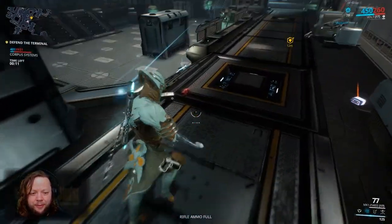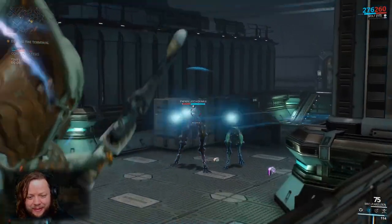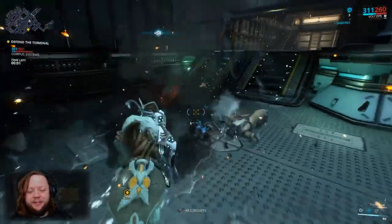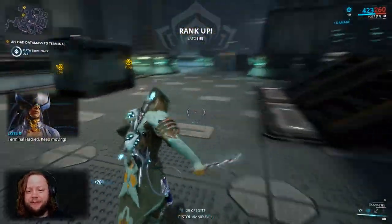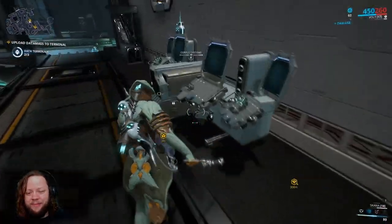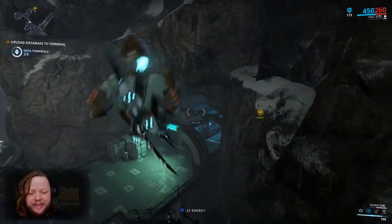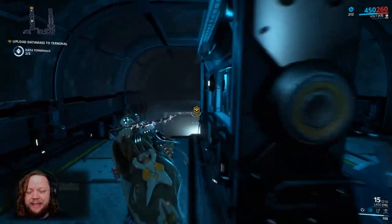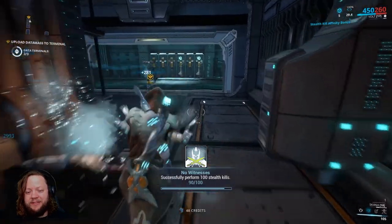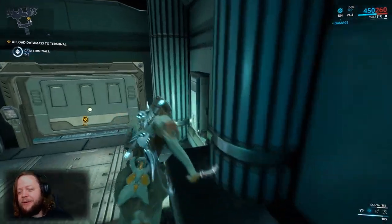We got a headshot — that was brutal. There's a shield osprey causing problems. If you're having trouble killing shield ospreys, use the jumping slam attack mentioned in episode one — it stuns them so you can beat them down easily. That works on basically any flying drone. Also as Volt, your Shock ability essentially annihilates ospreys, so just use that — equally effective.